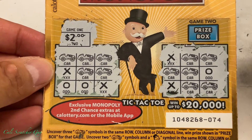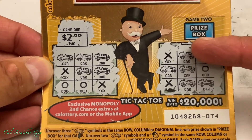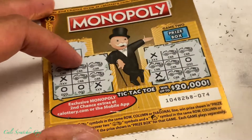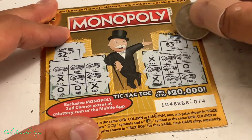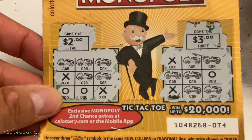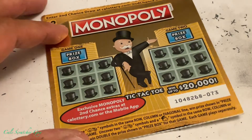Oh guys, I think we got another winner right here — I didn't even see that. We got three cars right here. Let's see what we got. Three-dollar winner! Three-dollar winner! Three and two is five. Let's go to the next game.